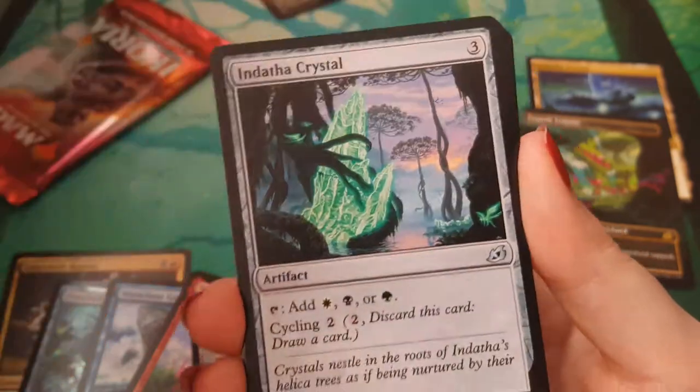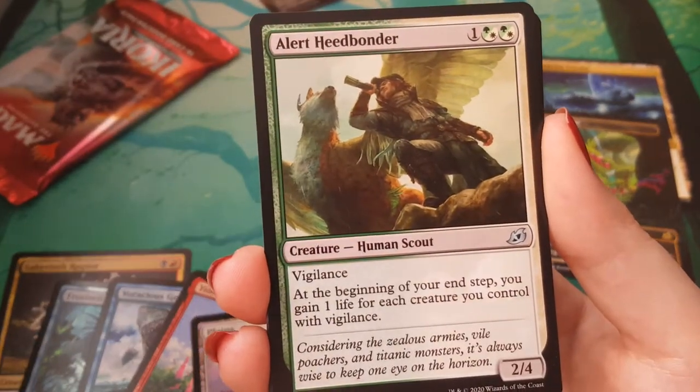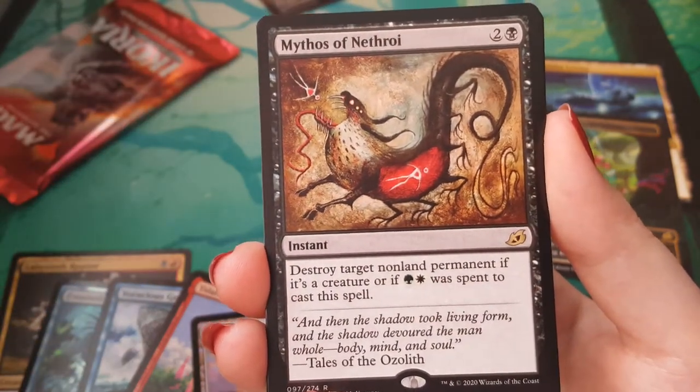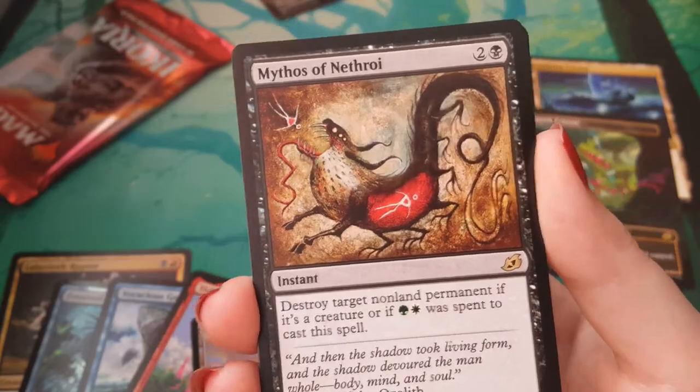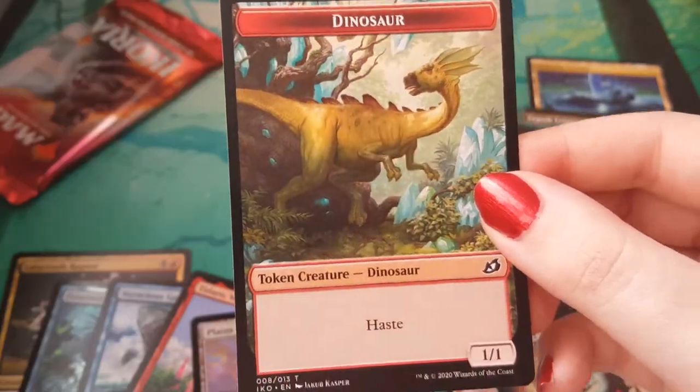A Migration Path. Indatha Crystal. Alert Heedbonder. Another Mythos of Nethroi — really liking those mythos. Second one for you. Thornwood Falls. And a dinosaur.